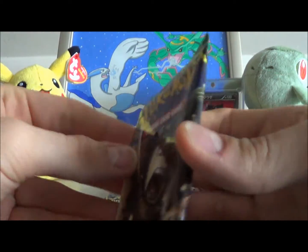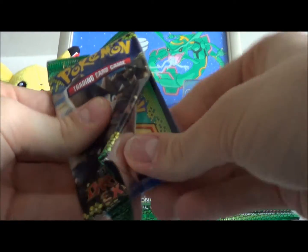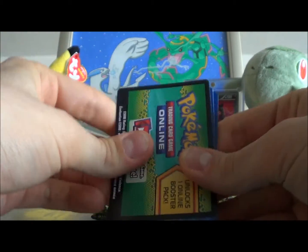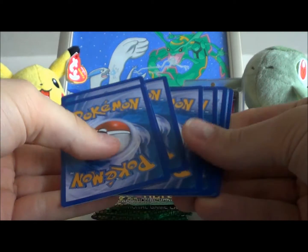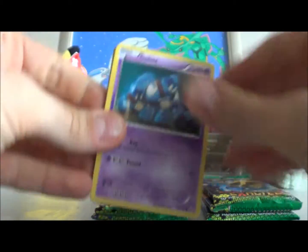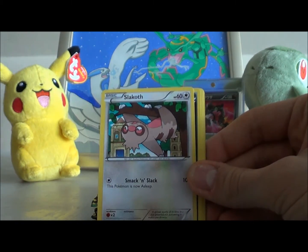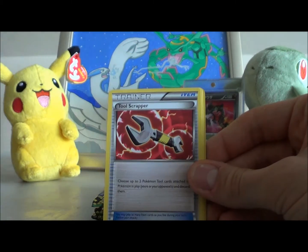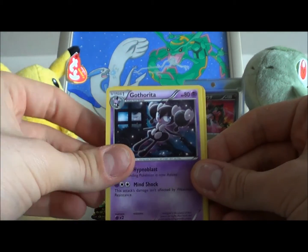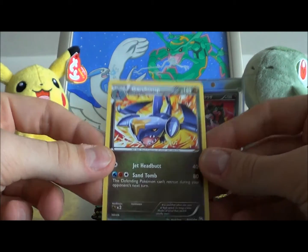Got a Lilligant — let's try Rock and Roller, Slack Off, Houndour, Tool Scraper, Tool Scraper, Flaaffy, Gofritta, Spheal, Reverse and a Garchomp.